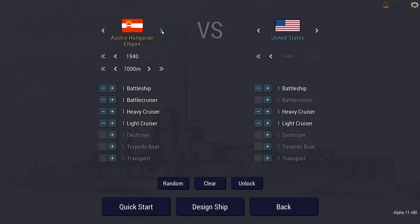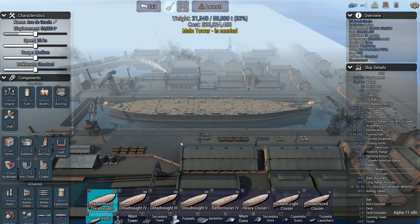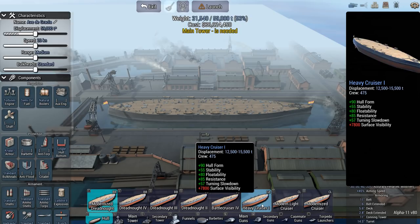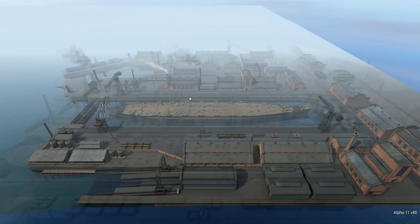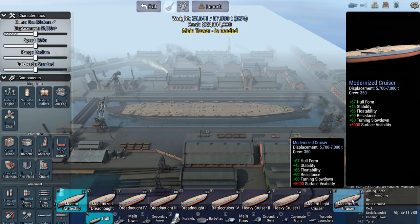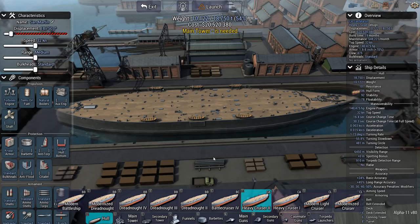We have a couple of new things for the Spanish. The Spanish Heavy Cruiser 2 is available after 1925, with a displacement between 18,500 and 21,500 tons. The hull type is a hybrid between a modern battlecruiser and a heavy cruiser, and can produce quite a strong ship at an affordable cost.